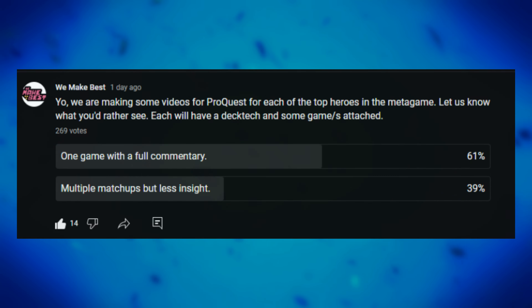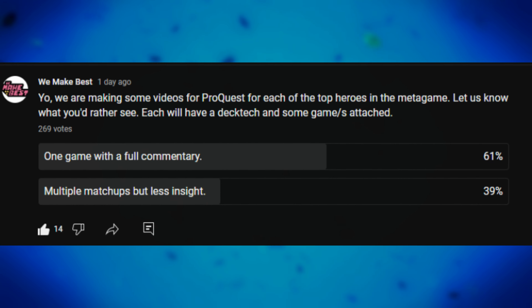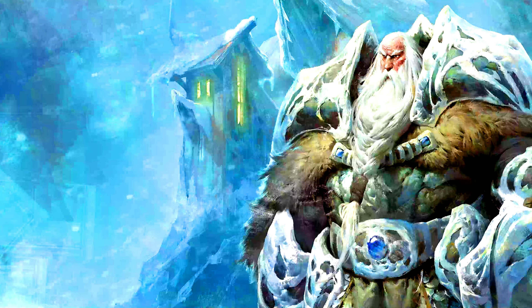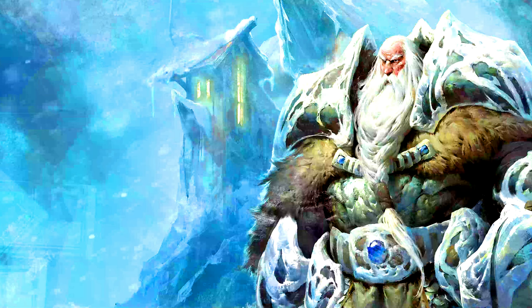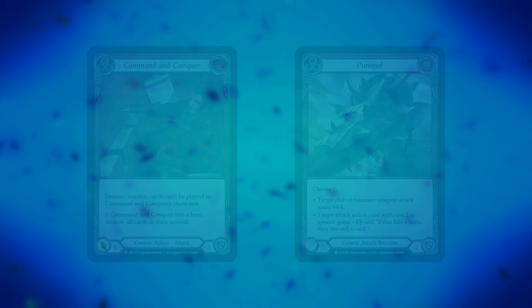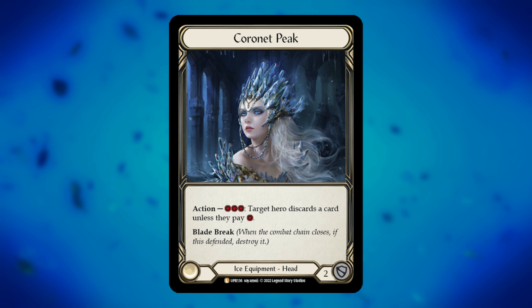As per our community poll we got one gameplay video with full commentary, so we thought it'd be best to go over one of the trickier matchups — Uldhim. Quick note before we start: this was early on in the testing process where we didn't have Crown of Providence in the decklist, but playtesting the Guardian matchups made us realize how important it is to cycle your arsenal against CNC and Pummel. Coronet Peak rarely gets activated, but it's a good game showing the power of Iyslander's setup cards.